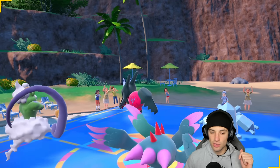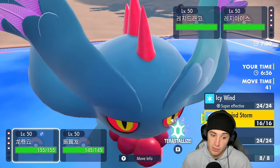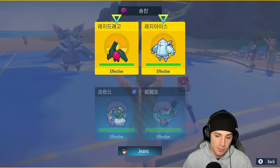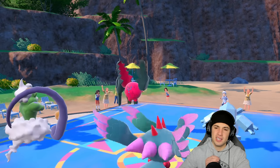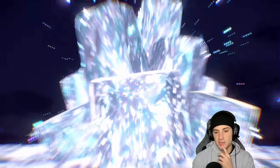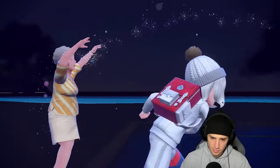Regice is out along with Regidrago. Do I just set up the tailwind, Bleakwind Storm, or set up a Sunny Day? I'm going to Bleakwind Storm — but actually I'll Sunny Day and then Terastallize, and start ripping Dazzling Gleams. Big time Tera for us. They're going to Terastallize as well — probably Regidrago into Steel type. Now that's a Steel type on the field, looking a little scary — could be rocking Tera Blast.